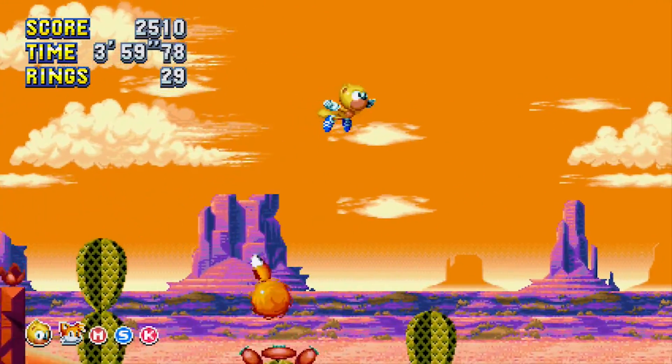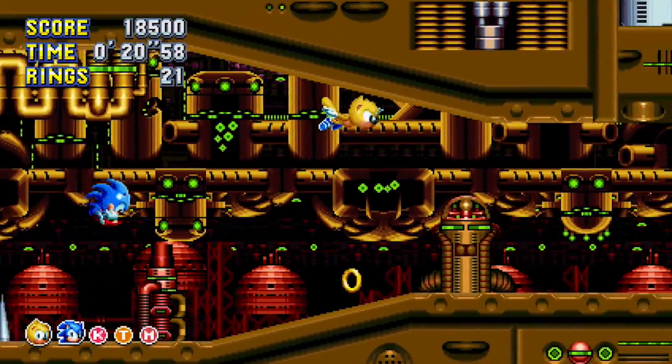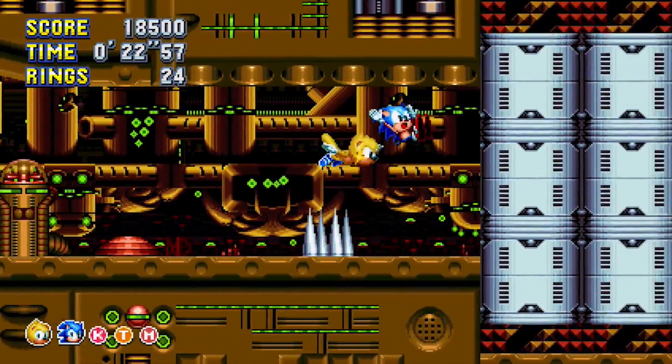Ray has a gliding ability that allows him to soar over long stretches of a stage. It's a neat ability, but only in some areas, because using it in more cramped levels is quite challenging.